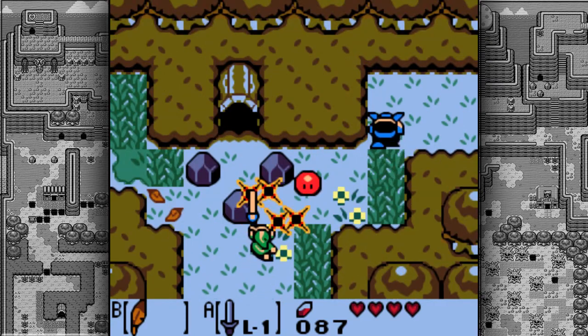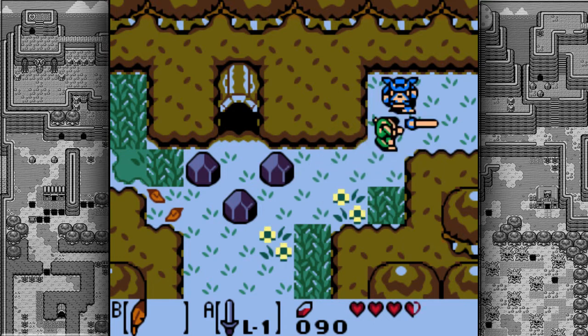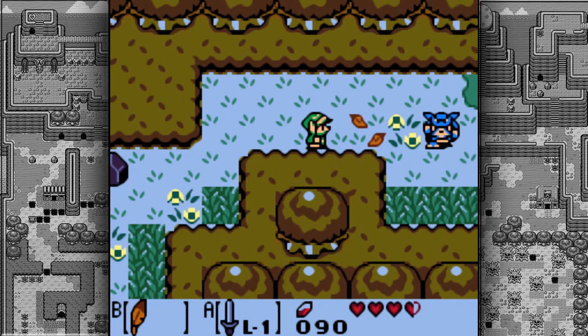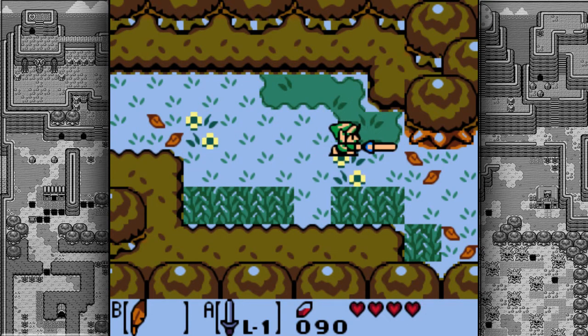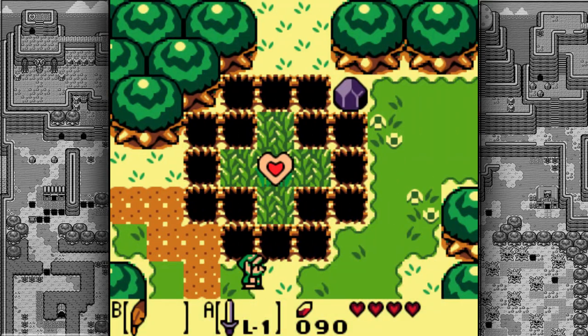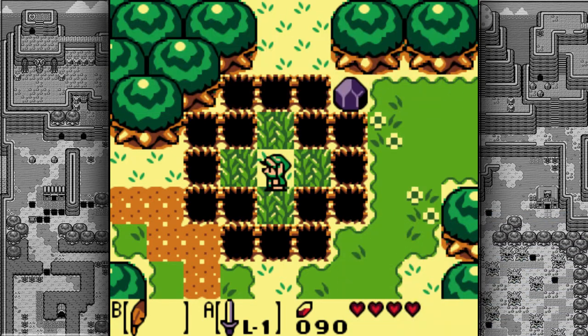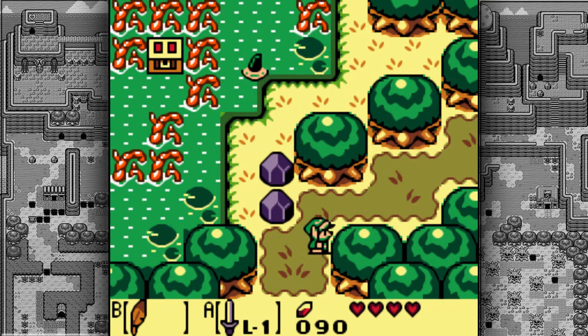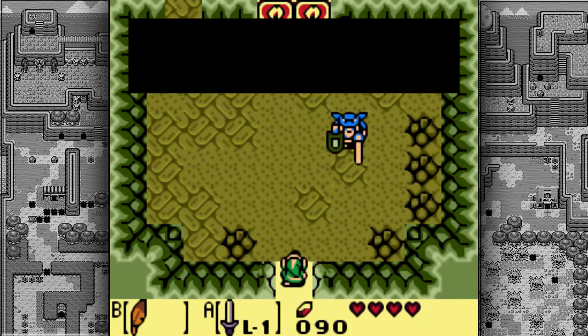Now that we have the Roc's Feather from Tail Cave — the first dungeon — we can explore a few more places than before. It also makes traveling easier because you don't have to go all the way around. Notably, we can go to this area right here, jump right towards the center, and you can find your third Piece of Heart. From here you want to go north, because we couldn't traverse that path until we had the Roc's Feather.